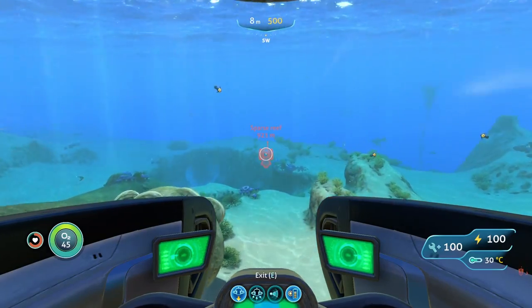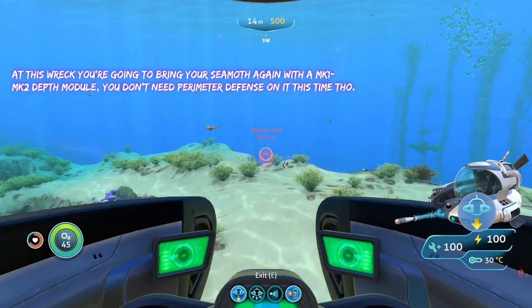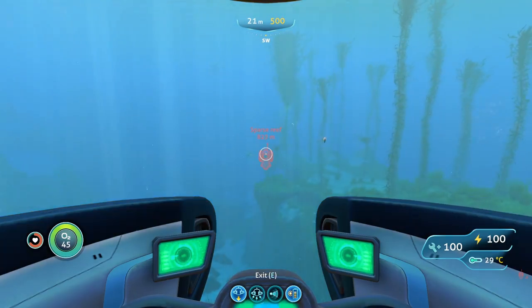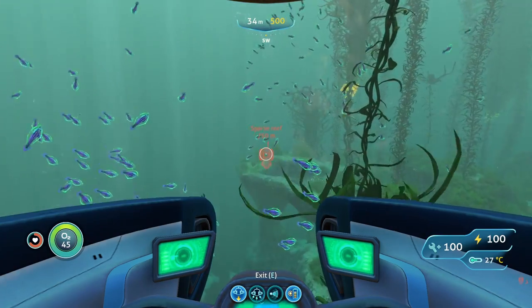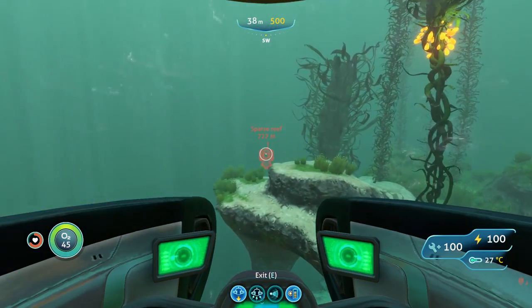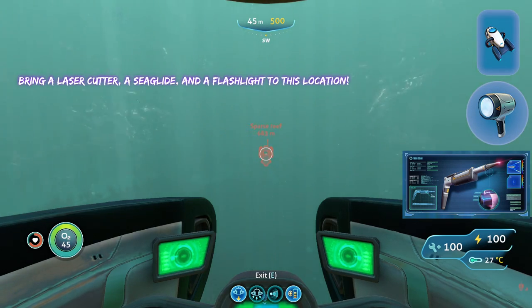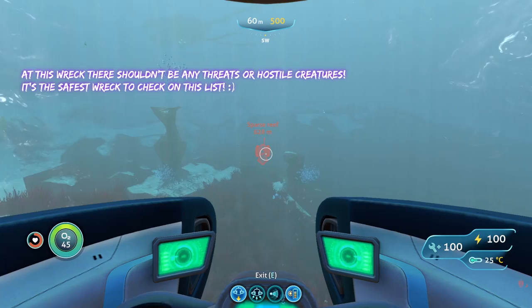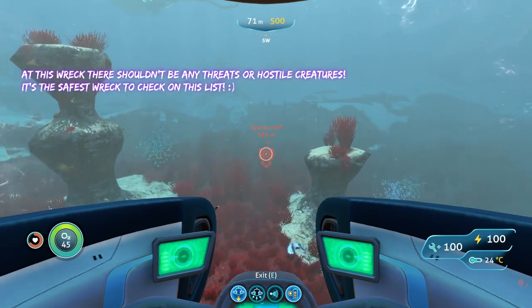Coming here, you're going to bring similar items to what you brought last time — a Seamoth with a Mark 1 or Mark 2 depth module. You don't need perimeter defense here because there aren't any creatures that are going to be attacking you. Aside from the Seamoth, you're also going to bring your laser cutter, a sea glide, and probably a flashlight if you want to see better. This is a safe wreck you can check.